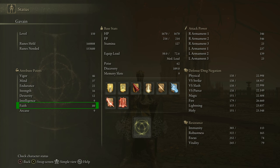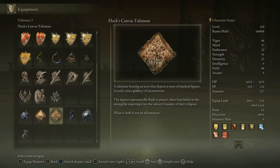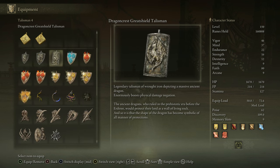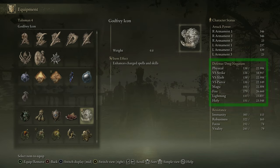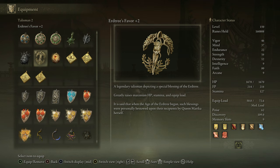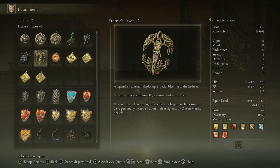Talismans are: the Lightning Scorpion Charm for 12% increased lightning damage; the Flock's Canvas Talisman for another 8% spell damage; and either the Godfrey Icon if you use charged Lightning Spear often and like living on the riskier side, or the Dragoncrest Greatshield Talisman for a huge protection buff — physical damage reduction is around 22% with the Godfrey Icon and 38% with the other talisman. For the last slot I prefer Erdtree's Favor +2, which gives a stamina and health boost while also allowing for a heavier armor set — three highly valuable traits for this build.